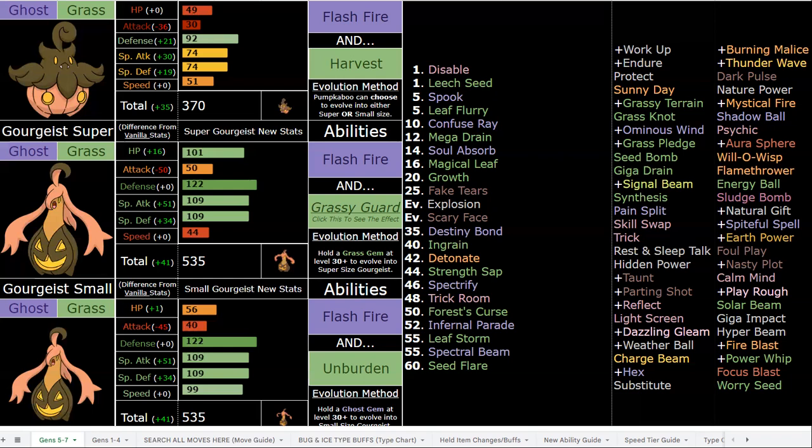Quick Claw is now a consumable item that always triggers, so you get double speed guaranteed. You can invest max in your HP to make your bulk a lot better because your natural bulk is already great — 122 Defense and 109 SpDef. The super size is much more defensive with Grassy Guard over Unburden. The whole line has Flash Fire, which is so fitting for Gorgeist — they're these jack-o'-lanterns with a ghostly fire inside, which is why they've learned fire moves before. Giving them Flash Fire is super sick and gives them a lot of defensive and offensive utility.